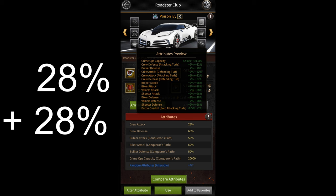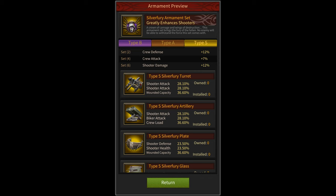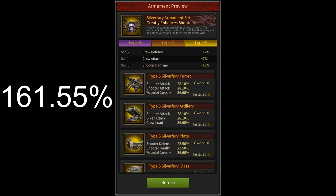Then you have roadster armaments. For this you'll be using the full silver fury set which gives you a total of 161.55% after you add the 10% buff that you get from hitman services.